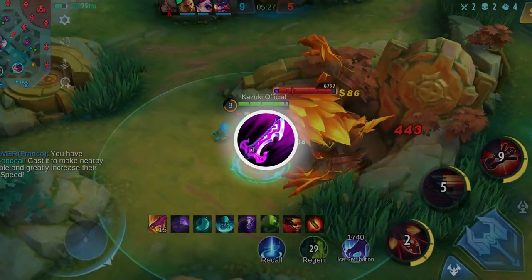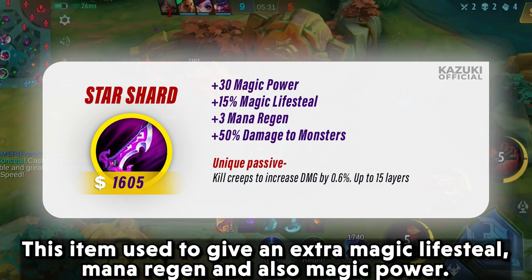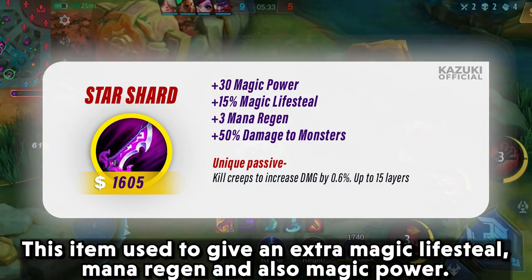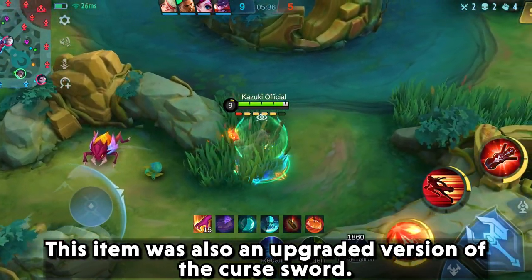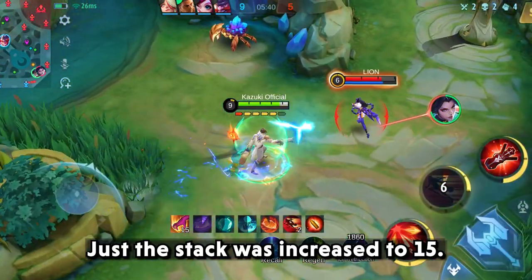Up next we have the Star Shard. This item used to give extra magic lifesteal, mana regen, and also magic power. This item was also an upgraded version of the Curse Sword, just with the stack increased to 15.